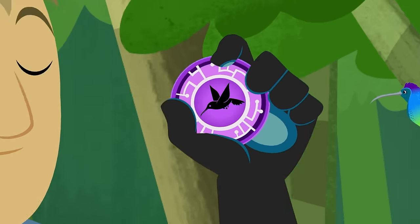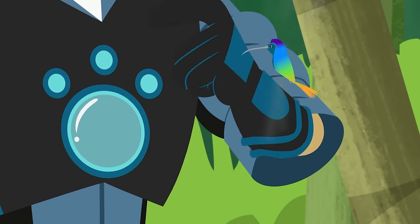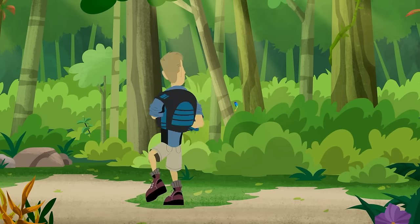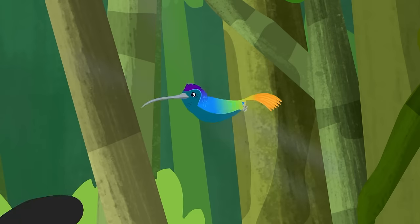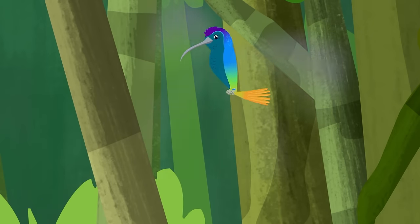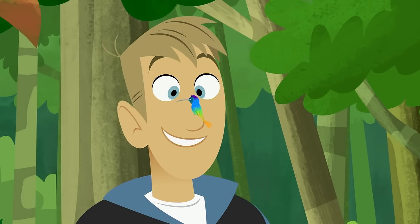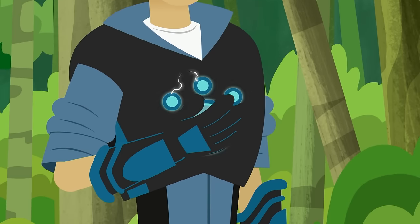Hi, buddy! Insert hummingbird power disc. Touch hummingbird. Hey! Hey! Wait! Don't move! Come on! Okay, you win. Hummingbird touches me and activate hummingbird power!